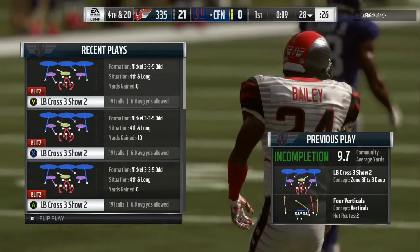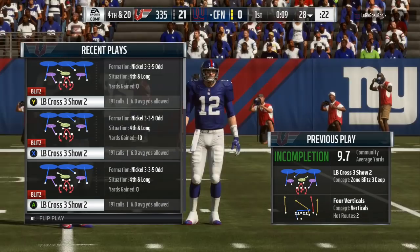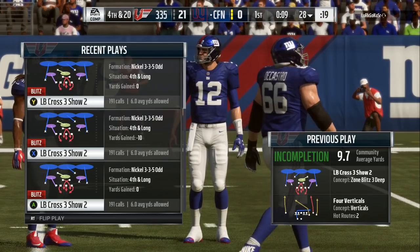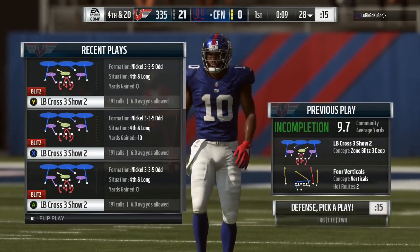Make sure that you got somebody at the safety position back there with about 88-89 speed. If he's a little faster you could bring him in the box to help with the run. If he's a little slower, you want to keep him back as far as possible — because like that guy just did right there, he could chuck it down to like a John Ross or somebody and you can get beat over the top.